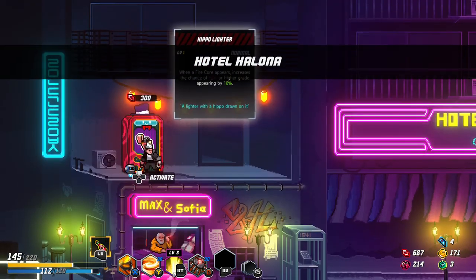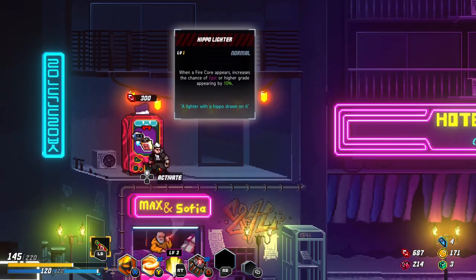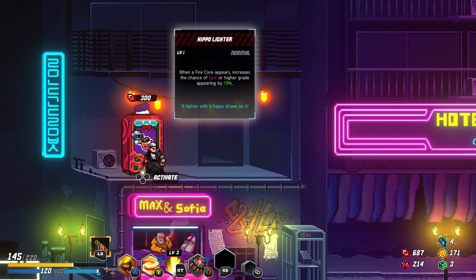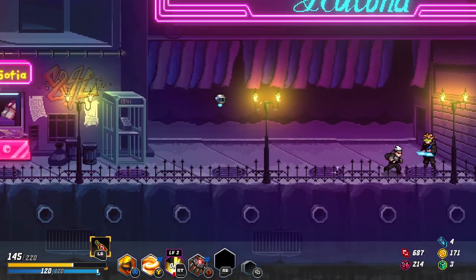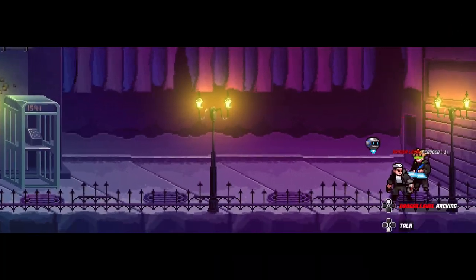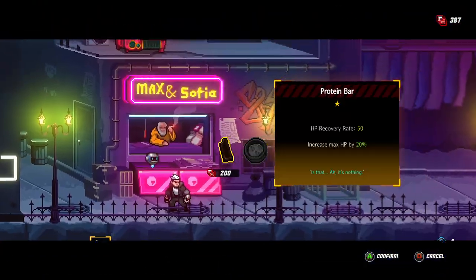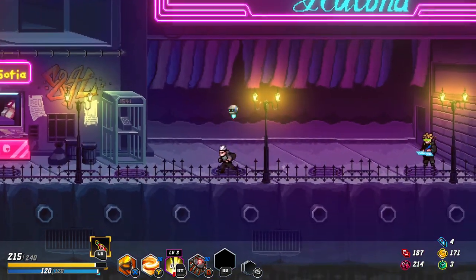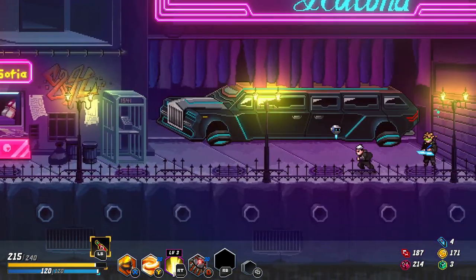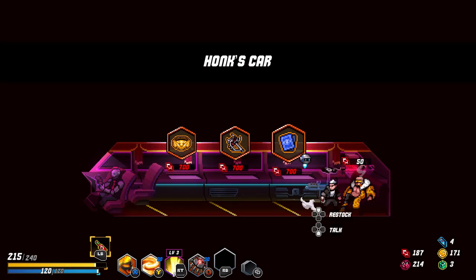When a fire core appears — no. I want electric. Actually, fire cores are pretty decent — 10% chance to be a better grade. For 300, first let's lower this thing. Now we can go — what do you sell? Increase max HP — I like this as a choice. Let's take it out. Now we cannot pick that up, but still it was worth it to get 20% more max HP and 50% healing. We need a bit of survivability — as long as I don't know how to play perfectly, survivability is perfect.